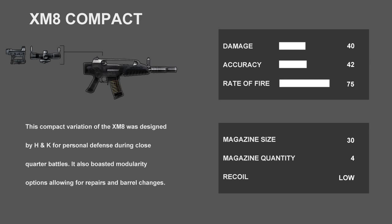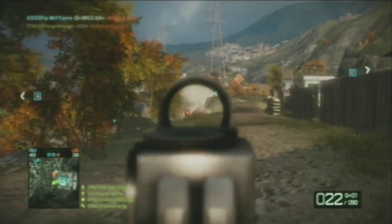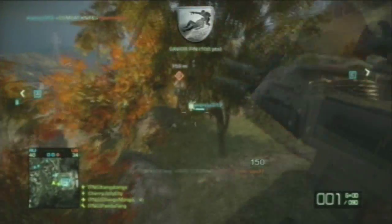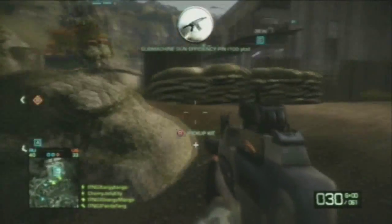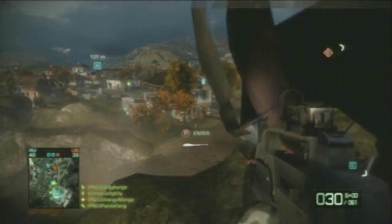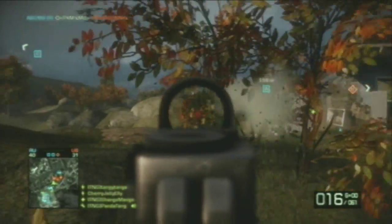Next up is the XM8 Compact. The XM8 Compact does less damage than the Scar L, but has a faster fire rate. It has a faster reload rate compared to the 9A91, and has a low recoil. It has a magazine size of 30 bullets, and hip firing with this weapon is fine. For long range combat, the XM8 Compact does slightly less damage compared to the Scar L. So grouped up with its fast fire rate, this weapon is able to take out Scar L users.